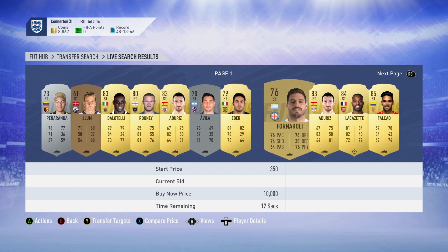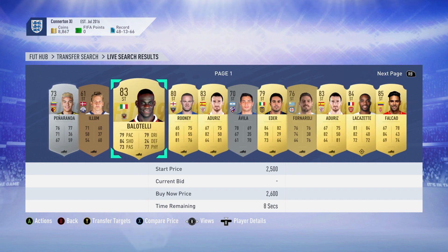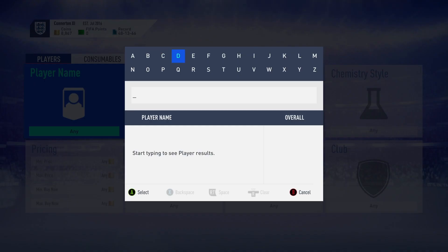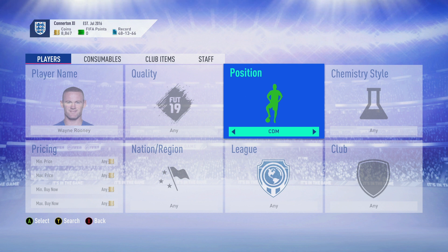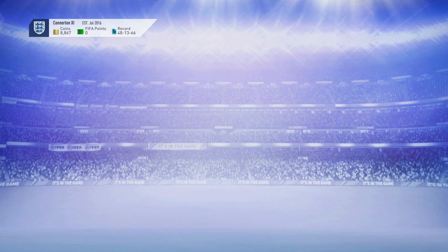You can use the same players I'm using in this video, but they might not work if a few people see this and all go after the same player — you want to try and find your own players. We've got Rooney; he'd be a pretty decent CAM or center mid, especially with his lack of pace. Balotelli as well, and Eder who I think is in the Japanese league.